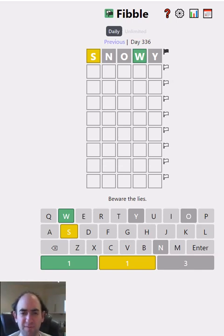Hello again! Welcome to a puzzle that I've done on the channel before, but not for a while. It's called Fibble. The idea is to guess a five-letter word, just like most of these word game variants. But on each row, one of the clues is lying.